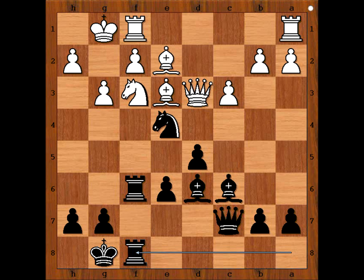How should white continue? Maybe knight to g5, maybe knight to d4 — perhaps anything but not king to g2. But that is what white played — an instructive blunder. Black to move. What would you do? You can pause the video and try to find the best move for black in this position.